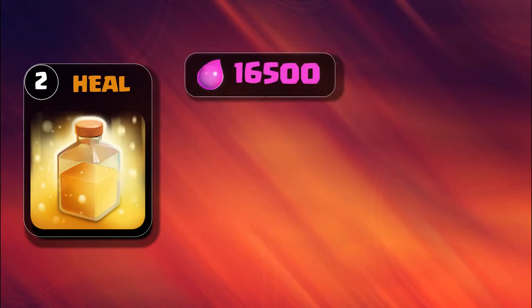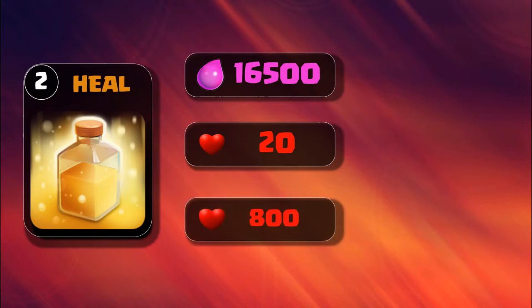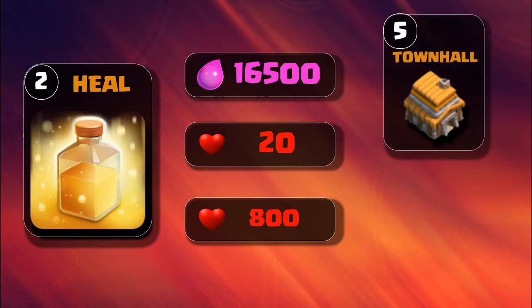Level 2 heal spell is also unlocked at Town Hall 6. It requires 160,500 elixir. Each pulse increases health by 20, and the total healing is 800.